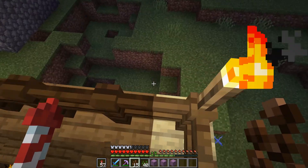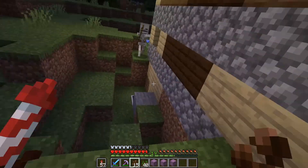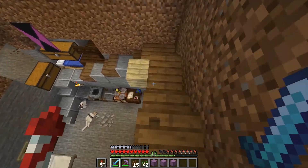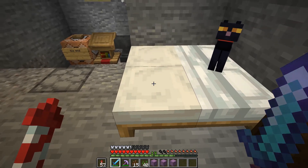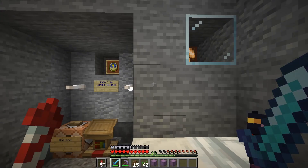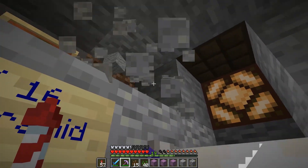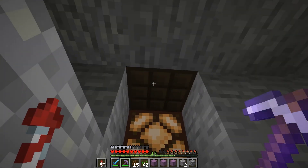...when it's morning, it makes a little jukebox sound using a daylight sensor. I'm going to go to sleep real quick so when it becomes morning it'll play a little tune — listen closely. You can hear the note blocks, and then the light turns on using the daylight sensor.